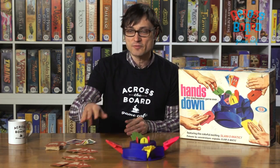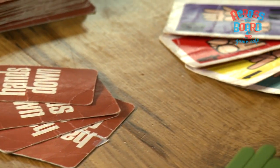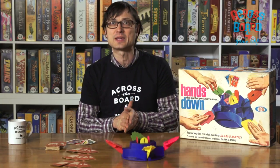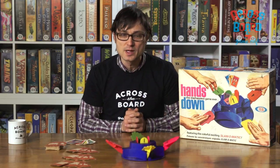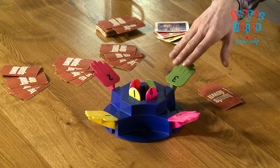You play it by everyone getting a hand of four cards. The cards are numbers, I think it's 1 through 11. What you're going to do is try and score points by getting pairs. It's not enough to just get a pair in your hand, you have to get the pair out on the table. And to do that, you have to be really quick in hitting your little hand here.